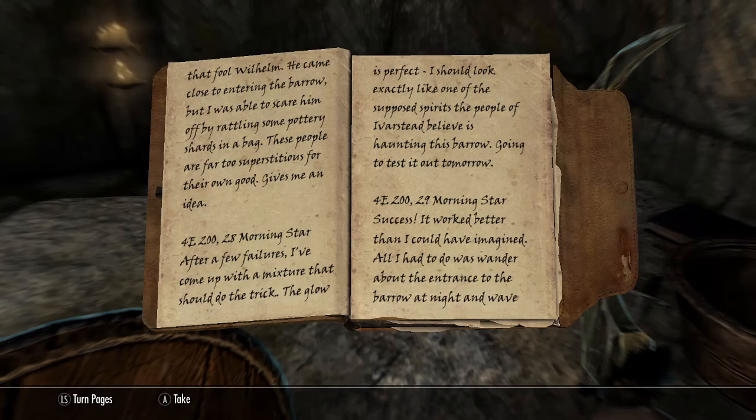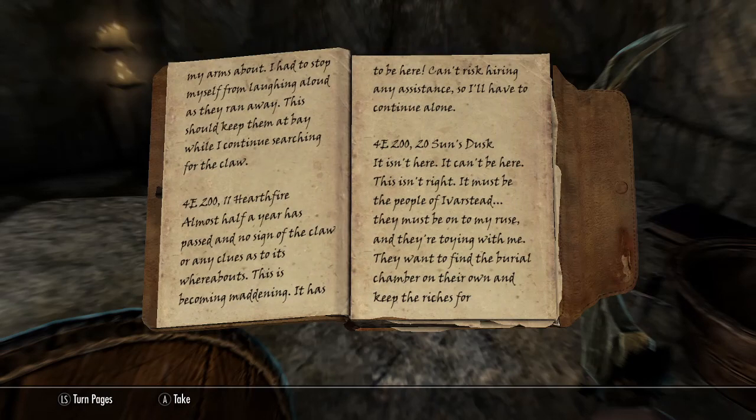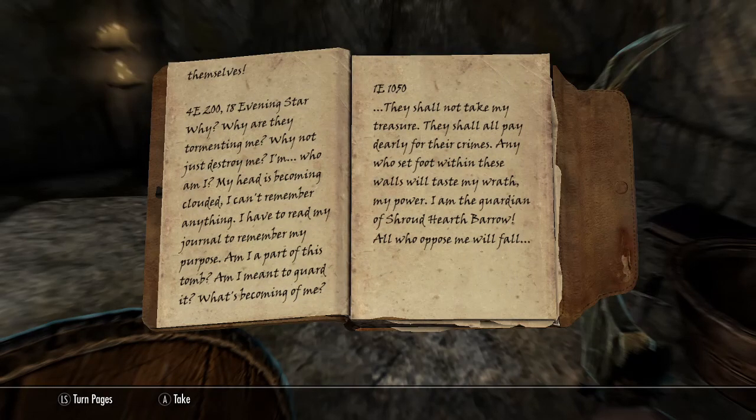"Gives me an idea. After a few failures, I've come up with a mixture that should do the trick. The glow is perfect — I should look exactly like one of the supposed spirits the people of Iverstead believe is haunting this barrow. Going to test this out tomorrow." So he perfected the spectral potion. Next entry: "Success. It worked better than I could have imagined. All I had to do was wander about the entrance to the barrow at night and wave my arms about — I had to stop myself from laughing aloud as they ran away. Almost half a year has passed and no sign of the claw. This is becoming maddening."